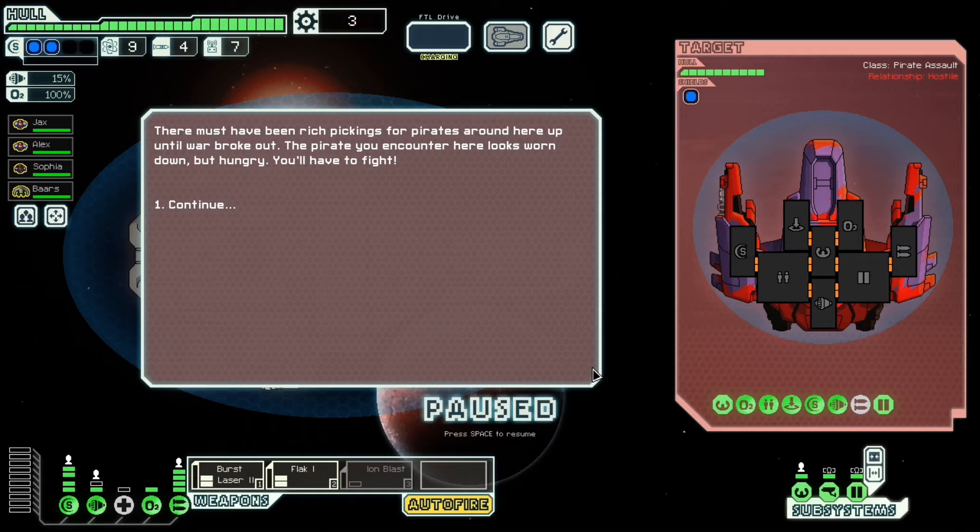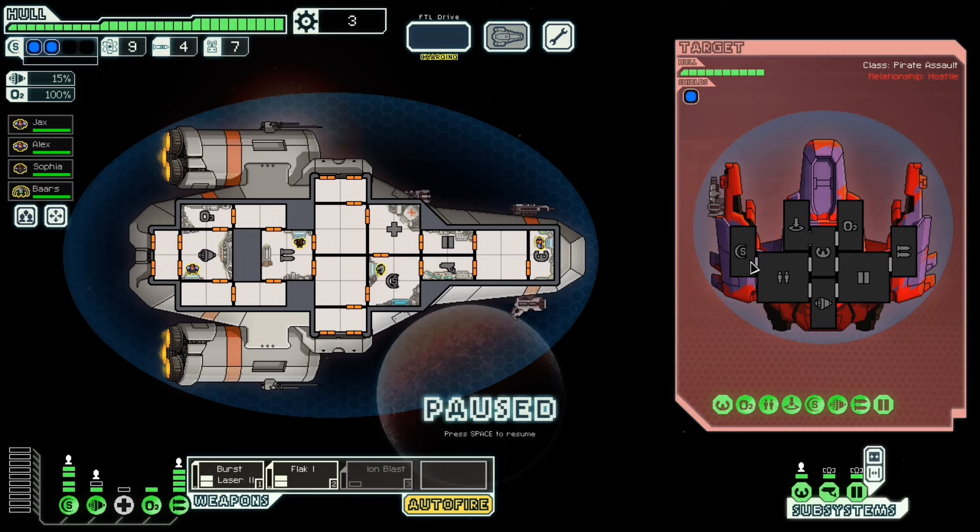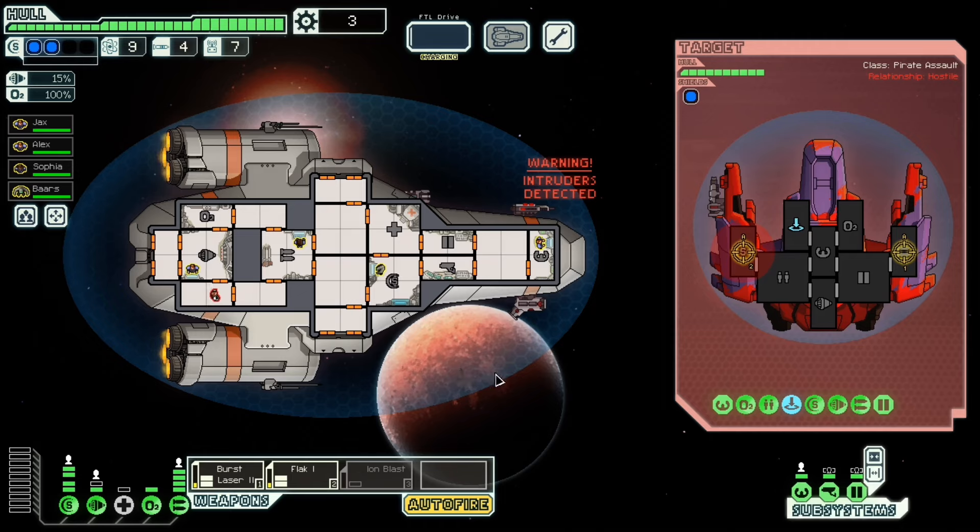There must have been rich pickings for pirates around here up until the war broke out. The pirate you encounter looks worn down but hungry — you have to fight. They have... that's nasty. I can't disable it in time, so we're going to have to focus on the shield. There's only one of you, so that's fine. What kind of weapons? Looks like a missile — no, it's a heavy laser. That's fine.